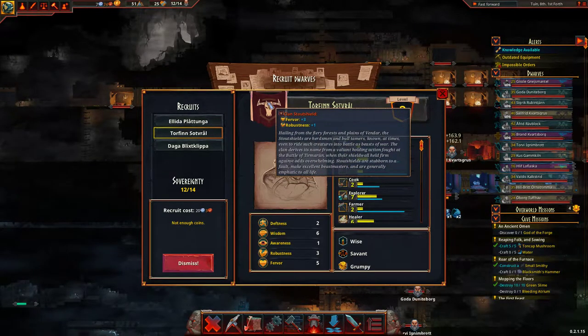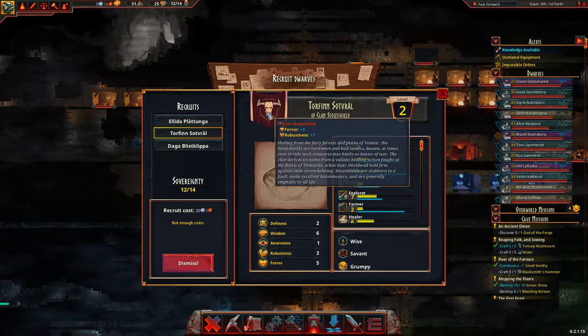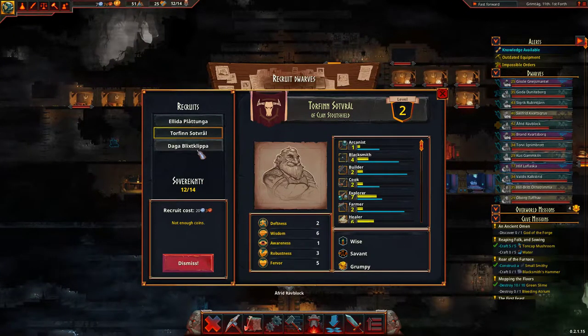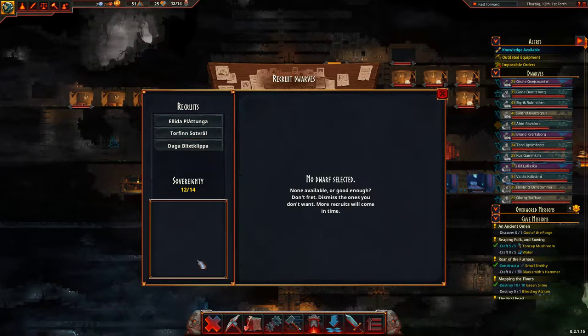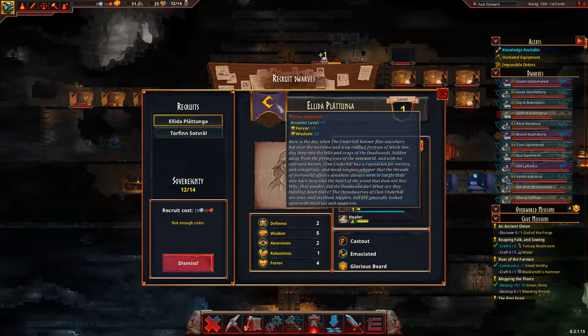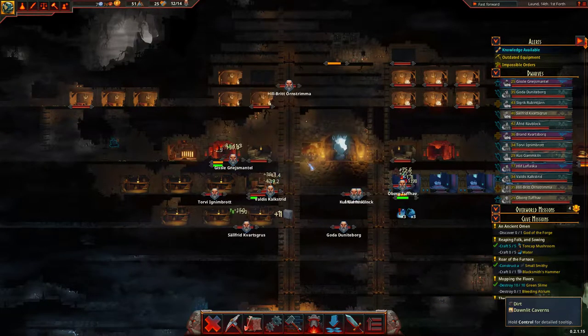Oh, the Stout Shields — these are the ones we wanted! They've got really amazingly good stats — look at that robustness and fervor, it's amazing. How much is he? 20 silver. We don't want you, and we don't want you. Who are you? You've got a funky little thing — the Underhills, related to the hobbits I guess.